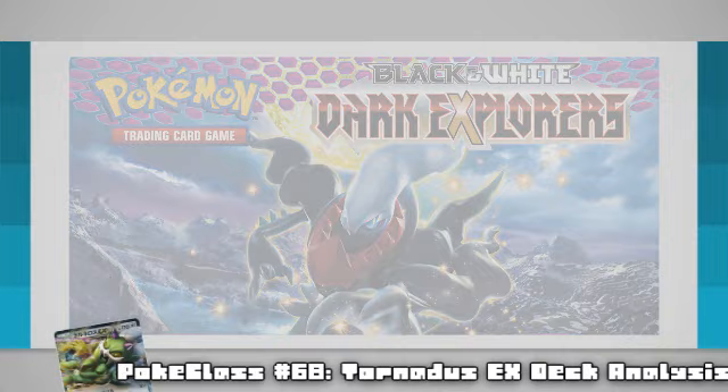For the beginning of this episode, I'm going to bring forward a list I've acquired from Japan to explain how the deck works, but since they're currently in a Black and White onwards format, it will still need some tweaking to become competitive over here, which is what I'm going to be doing right at the end of this episode. So here is what the Japanese list looks like for our new age donk deck: Tornadus EX Donk.